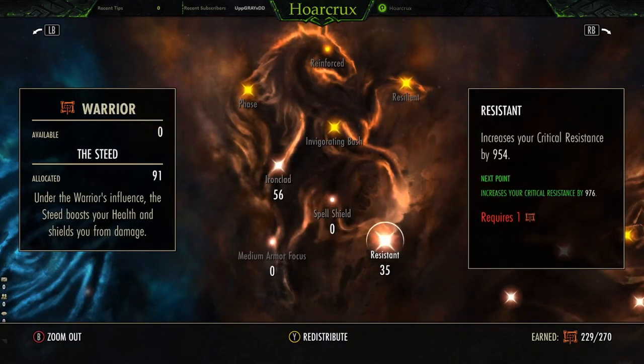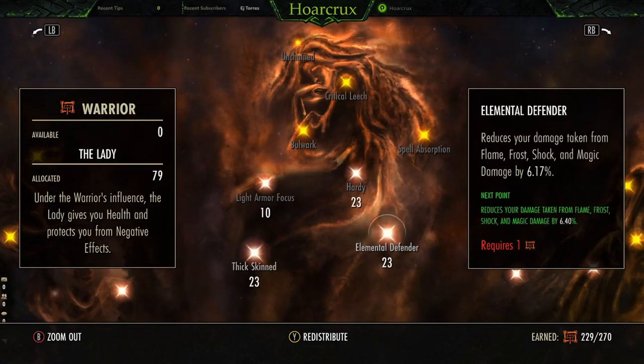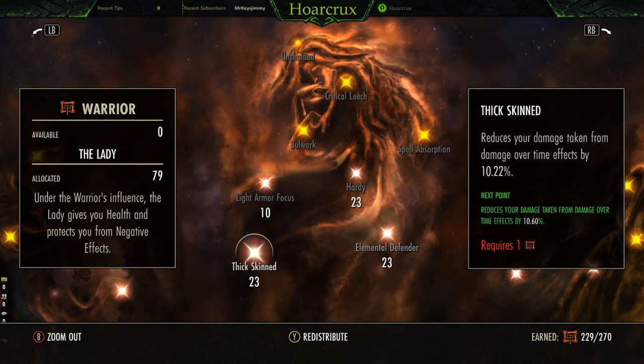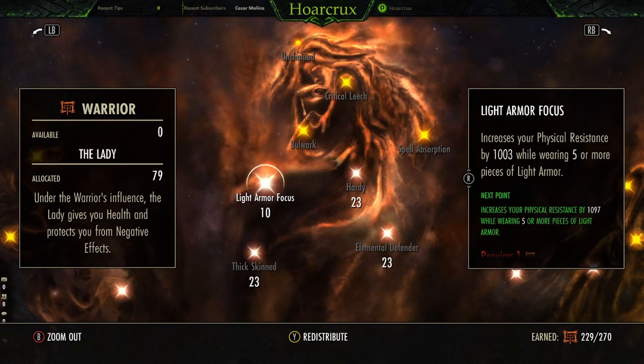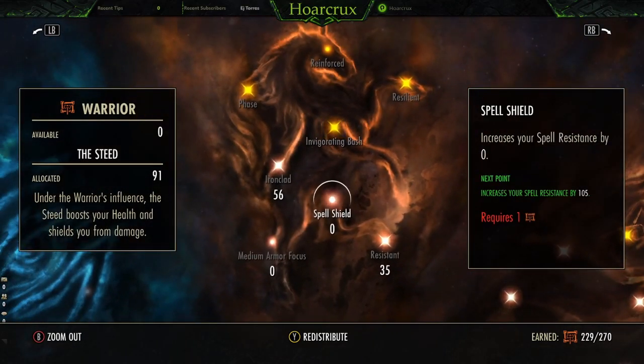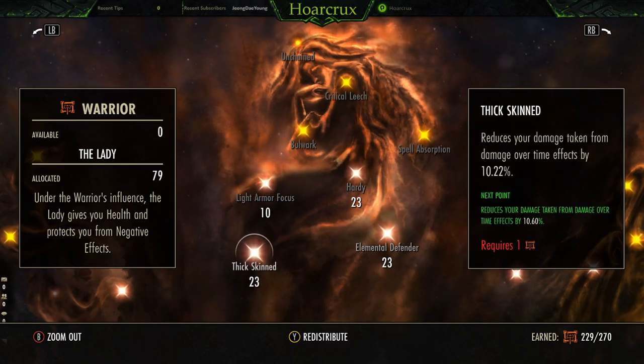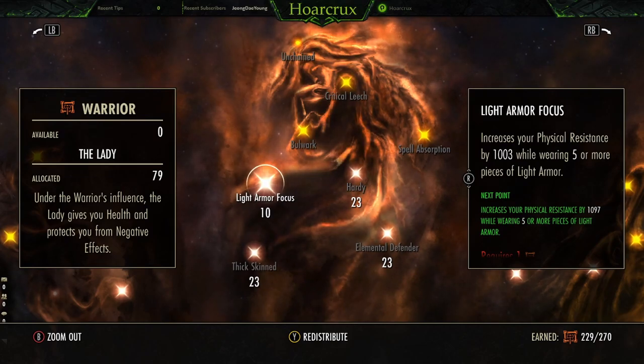Moving over to the Red Tree: you have Ironclad and Resistance. If you're running more Well-Fitted or Divines pieces, you can get away with putting points here instead of on your gear. A good rule of thumb is to have around 2500 crit resist — however you want to balance that is entirely up to you. This tree needs to be pretty well balanced. You want your Unchained passive so when you break free, your Dark Conversion will be pretty much free when you cast it within five seconds. Put all your points in Hardy, Yellow Defender, Thick Skin. Get 10 in Light Armor and 10 in Spell Shield.